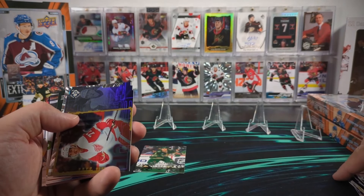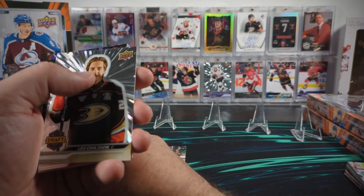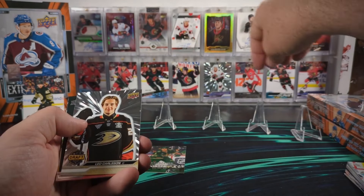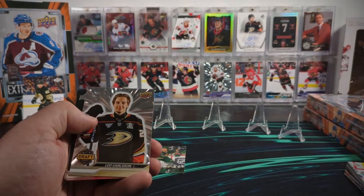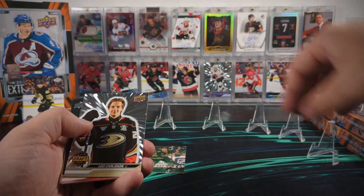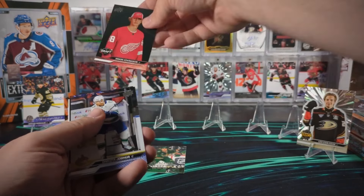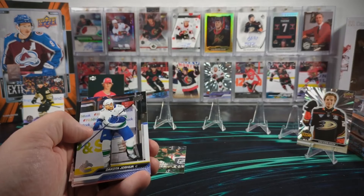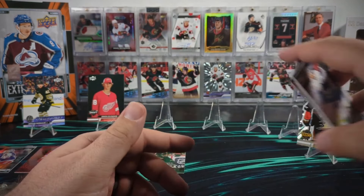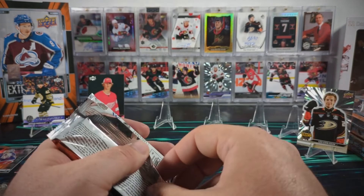We've got a UD3 Simon Edmondson - that's one of the other first round draft picks I was missing. And a Leo Carlson outburst first round draft pick - that's actually pretty good. Finally hitting one of these parallels in a name that matters. And there you go, Simon Edmondson first round draft pick as well.